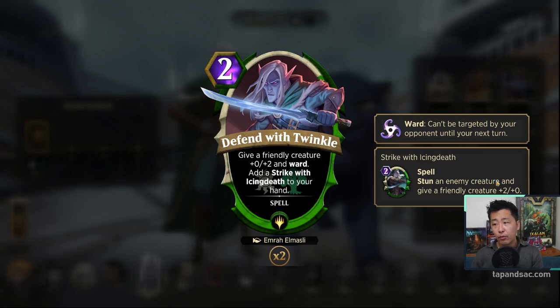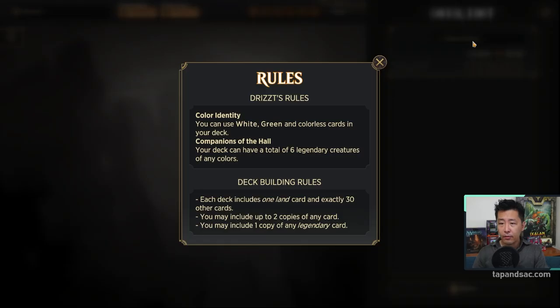If you have a legendary creature on the board and give it +2/+0 and attack, that's more damage and Grinevara will also be able to attack. Deck building rules: you can only use white, green, and colorless in this deck because Drizzit is a green-white hero, but you can have a total of 6 legendary creatures of any colors. The rest of the rules are standard — 30 cards in the deck and 2 copies of any card except legendaries.